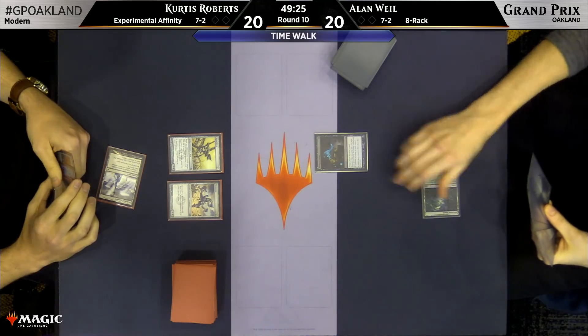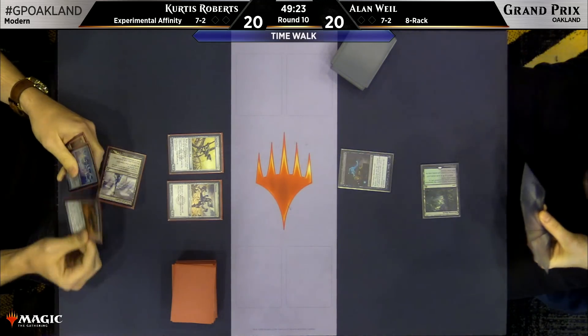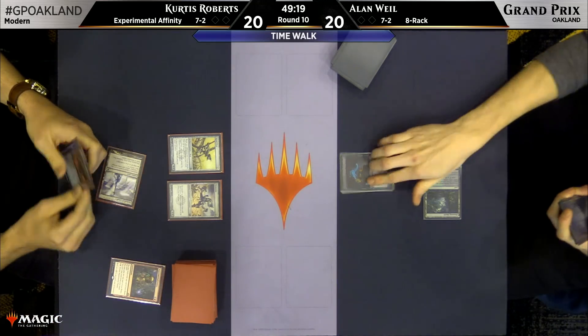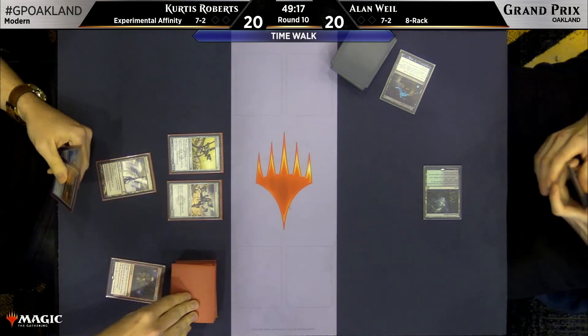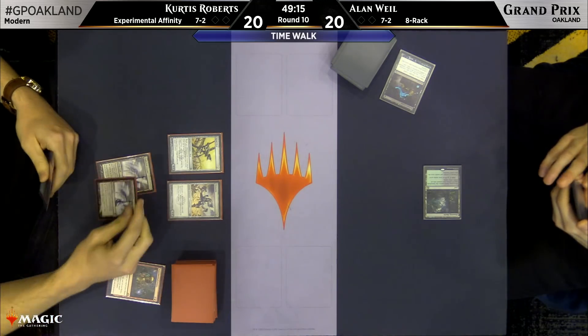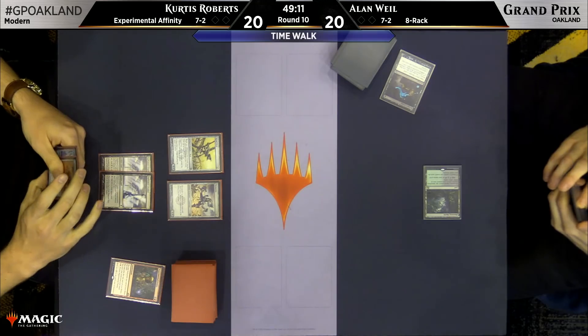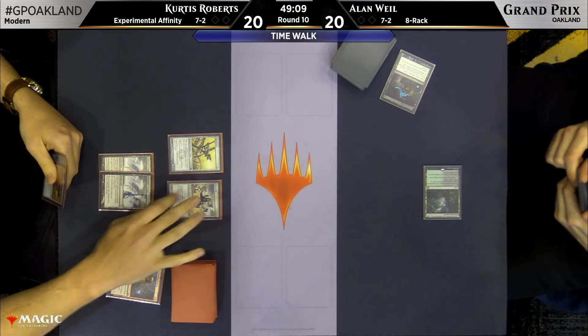You want to know what's the saddest part about this matchup? The 8-Rack player wants to play a critical mass of discard spells, like Raven's Crime. This looks like a mulligan to five or something, and there weren't many lands, so it makes sense.